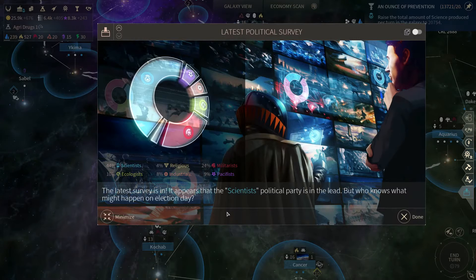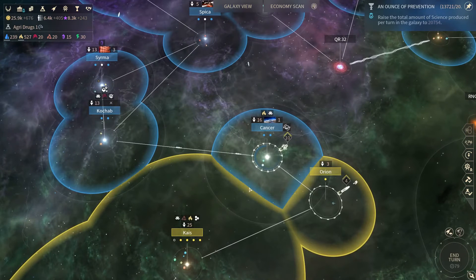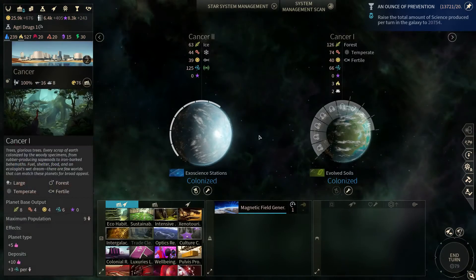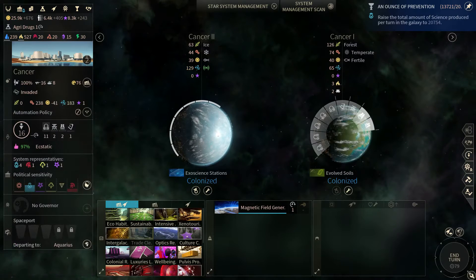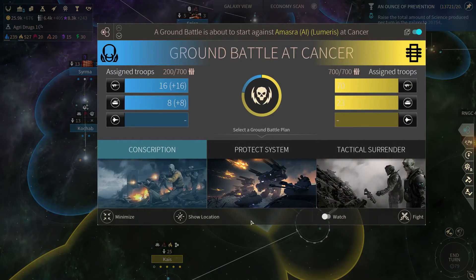Latest political survey is in — same as usual basically. Let's check out the situation with Cancer. I've got freighters incoming so I'm going to lose those. I've been moving Nashast over here to get the defenses up. They've got one there — let's stick on the Fertile World because I get more of a bonus, though it might be too late for that. Let's do this invasion. We get three options. Ground battles have slightly changed compared to what they were in the last early access build and I haven't done enough to know exactly all the changes yet.